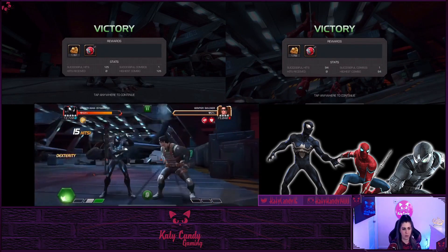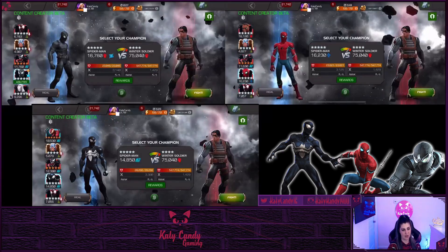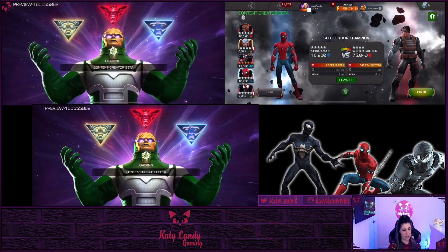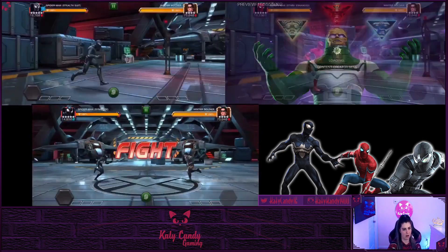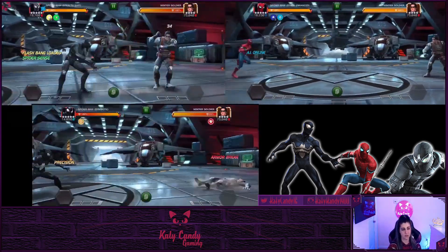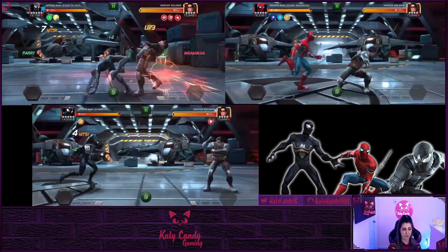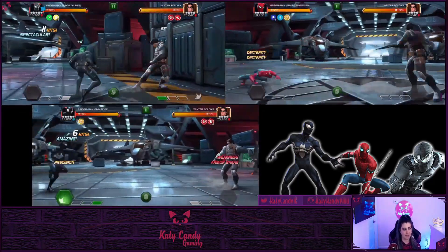Cosmic Spidey, on the other hand, in order to get his max damage you need to land heavies to stack the armor breaks. Cosmic Spidey — or Sym Spidey, however you want to call him — has guaranteed crits off his special two. So you want to stack those armor breaks by landing your heavies, get the precision buff, and then launch your special two for max damage.